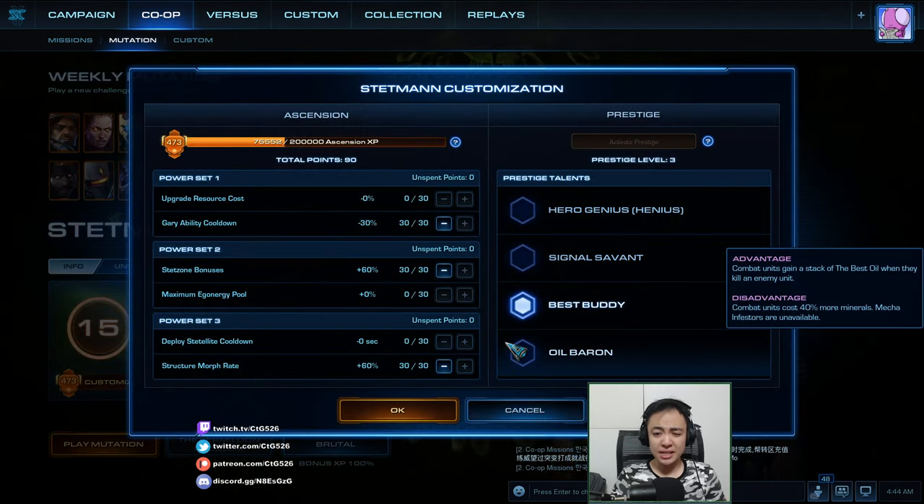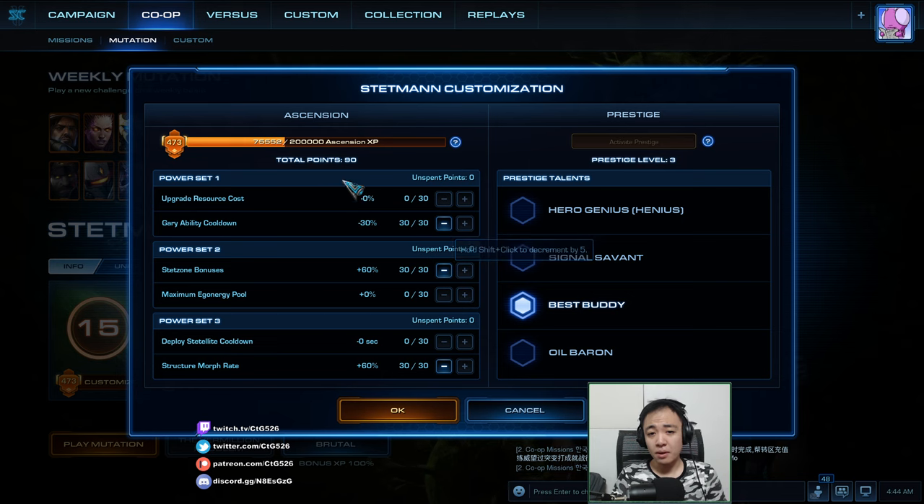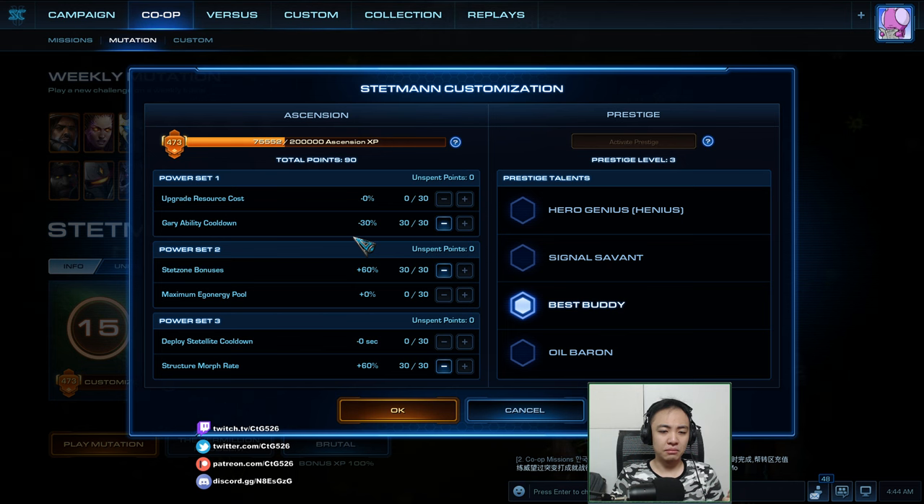I am playing this time with Steth Boy, best buddy. This will make Super Gary super duper Gary, but he's super duper slow outside his death zone. My master beats are Gary Ability Cooldown, so you can use more abilities.